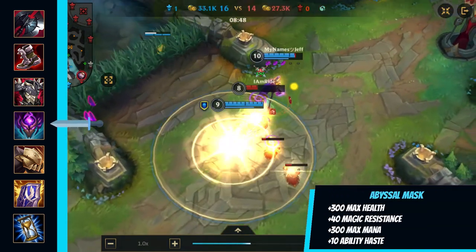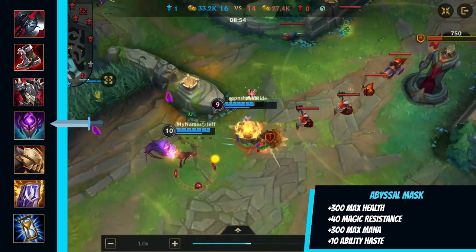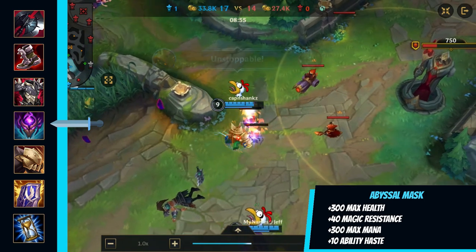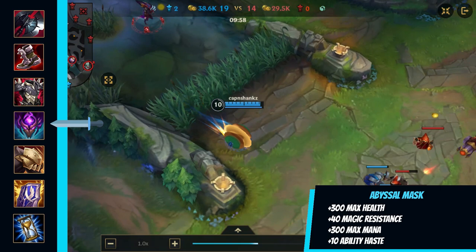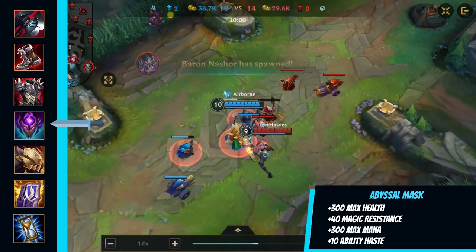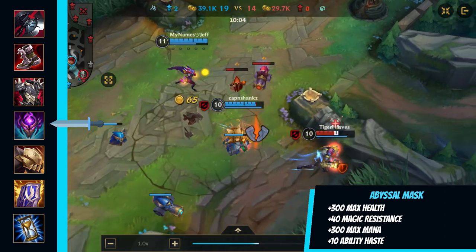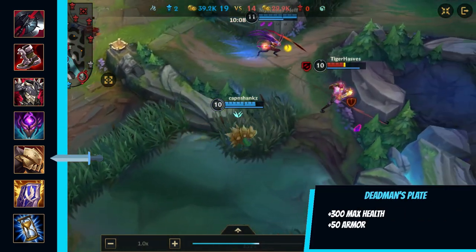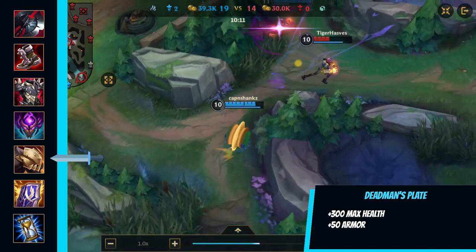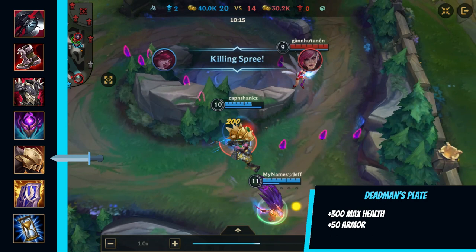Abyssal Mask provides 300 max health, 40 magic resist, 300 max mana, and 10 ability haste. Also, since Rammus is a magical damage tank, nearby enemy champions will take 15% more bonus damage. Deadman's Plate — more armor and max health. Its passive gives Rammus more movement speed, thus improving his ultimate range.